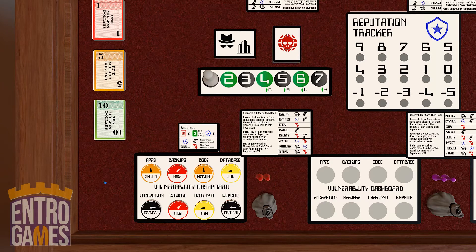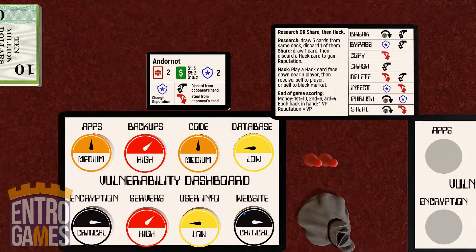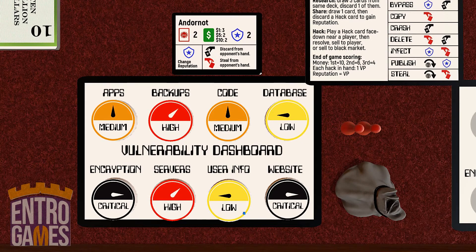You'll take a set of eight vulnerability chips and add these to your dashboard face down. I'm just showing them face up for the pitch here, but essentially this tells you how vulnerable your various systems are to a hack. These start face down and are revealed as someone hacks you. You can peek at these yourself to know which systems are critical, which ones are high, and so on. You'll want to keep this information secret because if it's revealed during gameplay, it stays face up for the rest of the game.